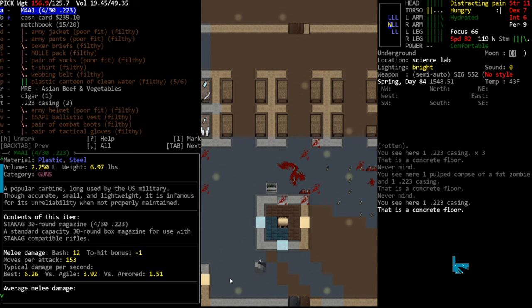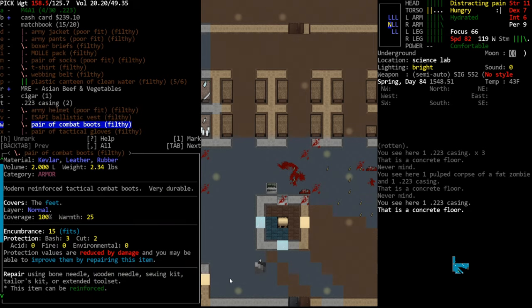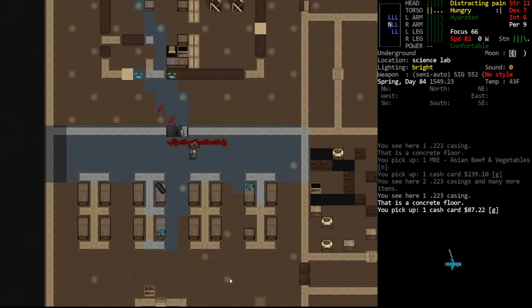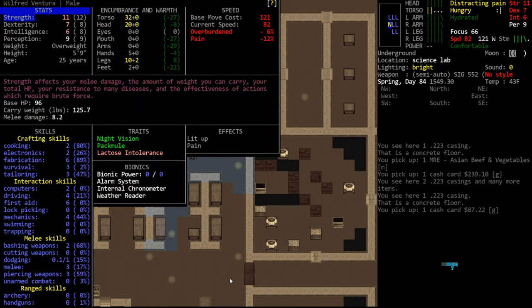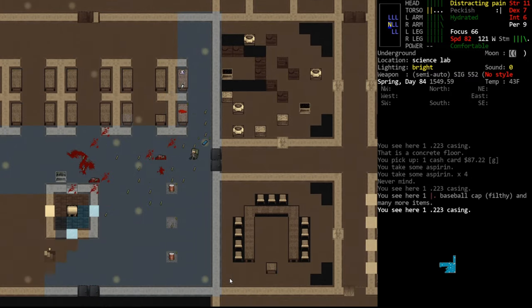Their stuff isn't on them — it's littered around the room in piles. The kevlar zombie died here, you can tell because it was a soldier, so it has all this soldier loot on it. We'll take some of that stuff. Are we sprinting? Why are we losing stamina? Because we're just super injured probably. Go ahead and eat a crap ton of aspirin — that should help a little bit over time.